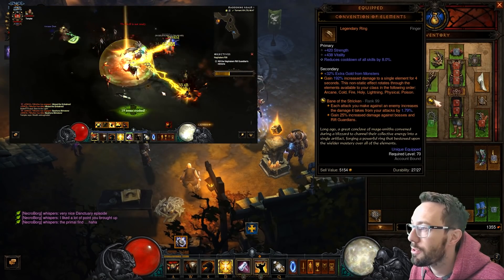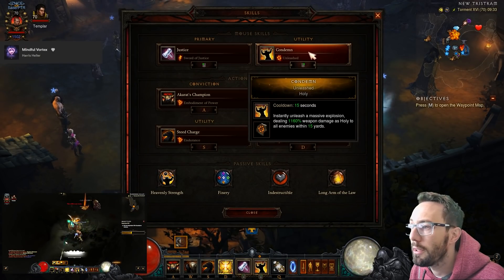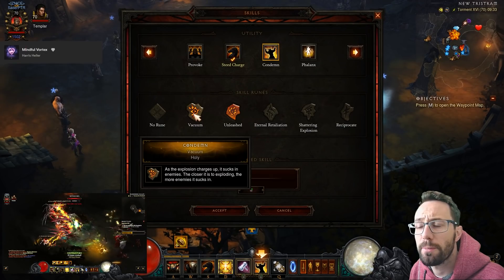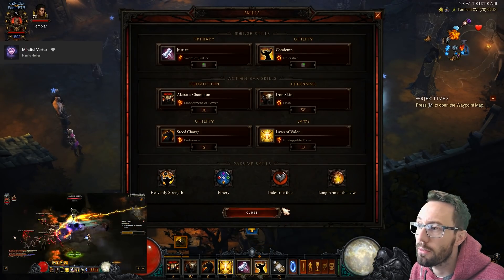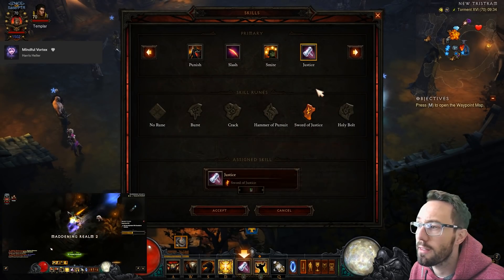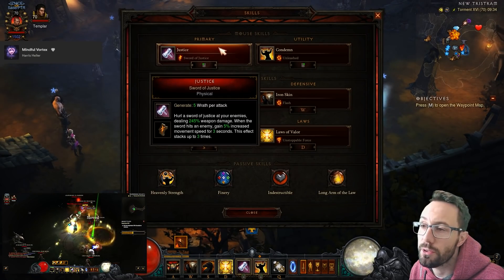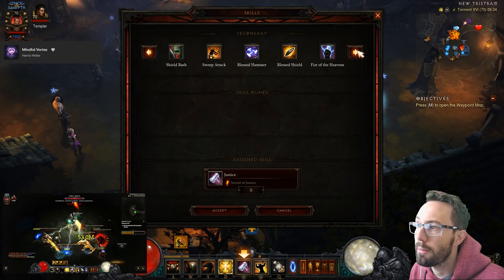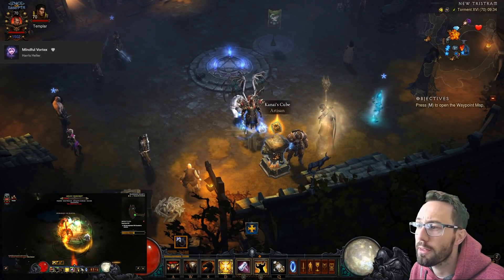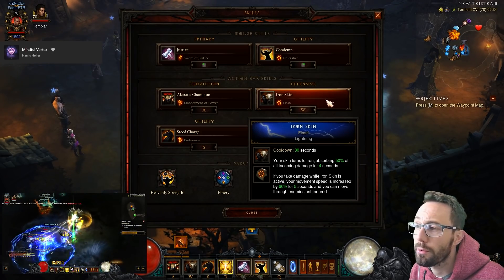Convention of Elements always starts on fire and runs in alphabetical order - holy is second, and that's our damage type, so we blast the boss pretty quick. For skills, we've got Condemn: Unleashed - just for the instant damage. The vacuum rune does suck stuff in but it takes a wind-up before the explosion, so I prefer Unleashed. Right-click is Condemned: Destruction. Justice - Sword of Justice - I can't think of anything better here; it gives a little move speed and a bit of extra damage.